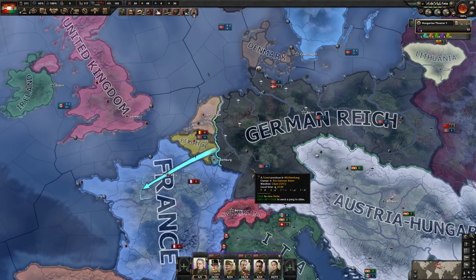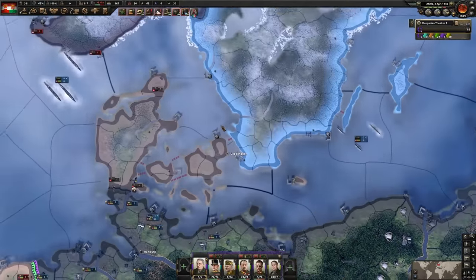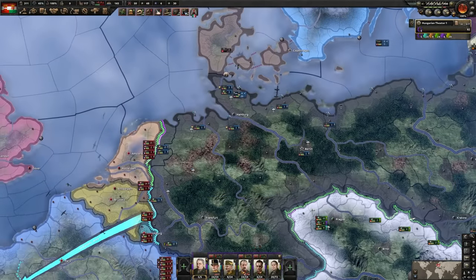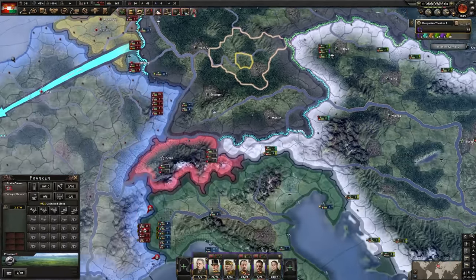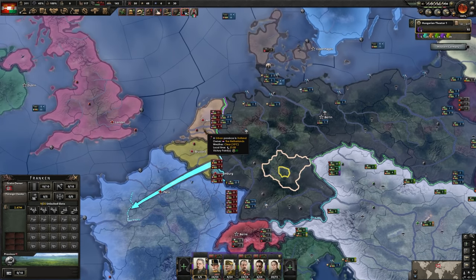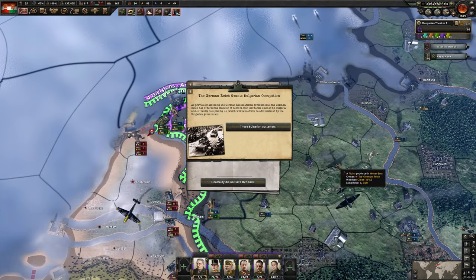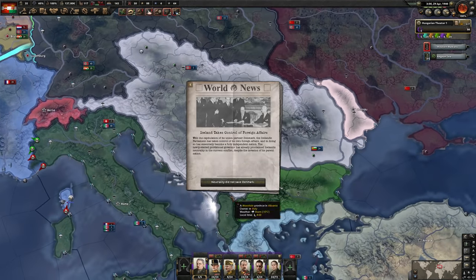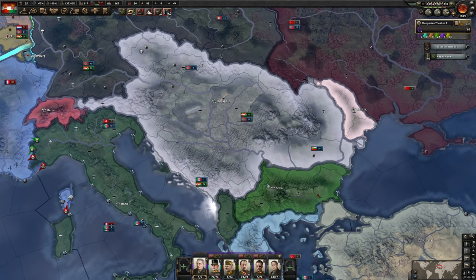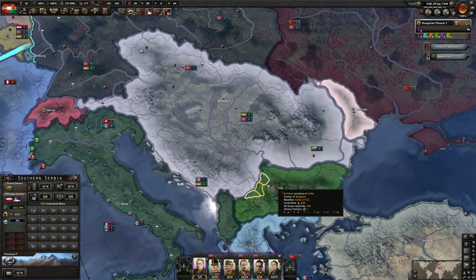Germany doesn't have any troops anywhere — this is weird. We are going to quickly help them knock out the low countries and France, and then we can use those airports to try an invasion of the UK. We'll also ramp up to extensive conscription and economy. One downside of joining the Axis — the Bulgarian leech will take some of your territory: Southern Serbia and Macedonia. Fortunately, these are not important territories for the achievement, and they're not that resource-rich anyway — just occupied territory. So no harm done. Leave it to Germany to fail to invade even the Netherlands — the one time I'm recording, everything goes wrong.